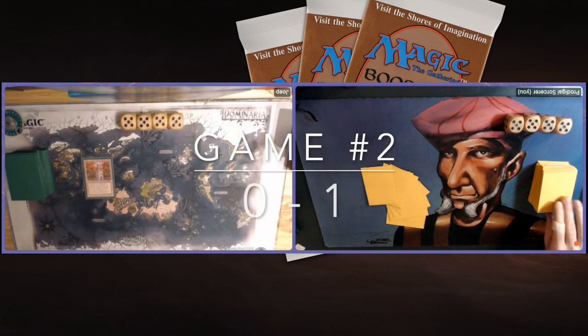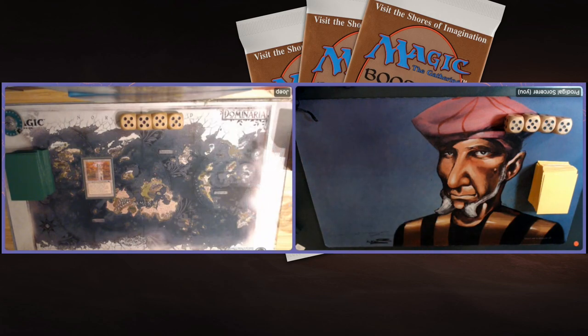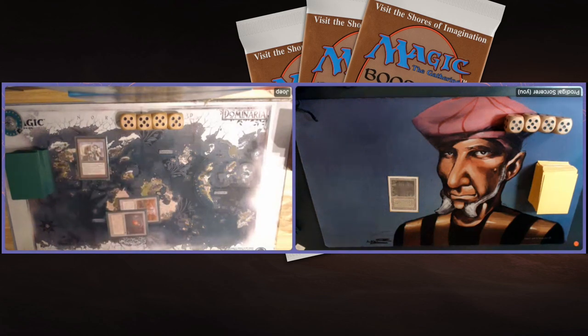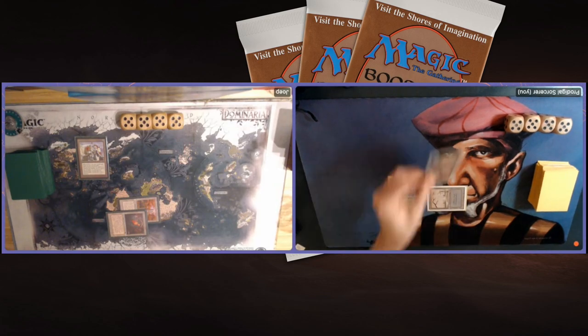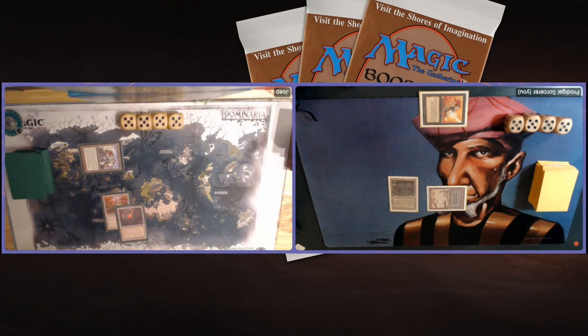Game number two. Joop is on the play after losing game one. There's a Bayou from my side, but no Elves of the Deep Shadow — I pass the turn. Oh — a Workshop from Joop. What's he going to do with four mana? There's a Juggernaut on turn one. That is a problem. Hopefully I have a Paralyze — Paralyze would be ideal because he cannot use the Workshop for that. And yes, there's a Paralyze! That is awesome. He cannot use the Workshop to help pay for Paralyze's activation, so the Juggernaut is tapped.